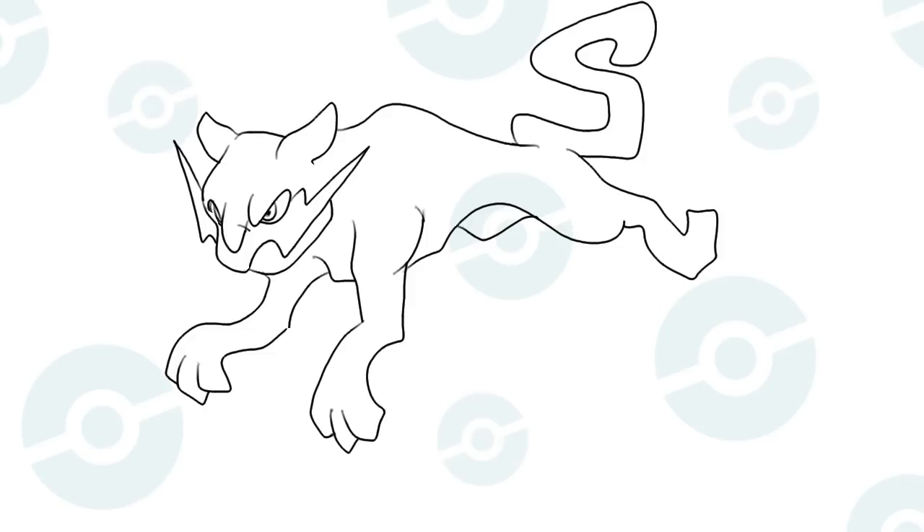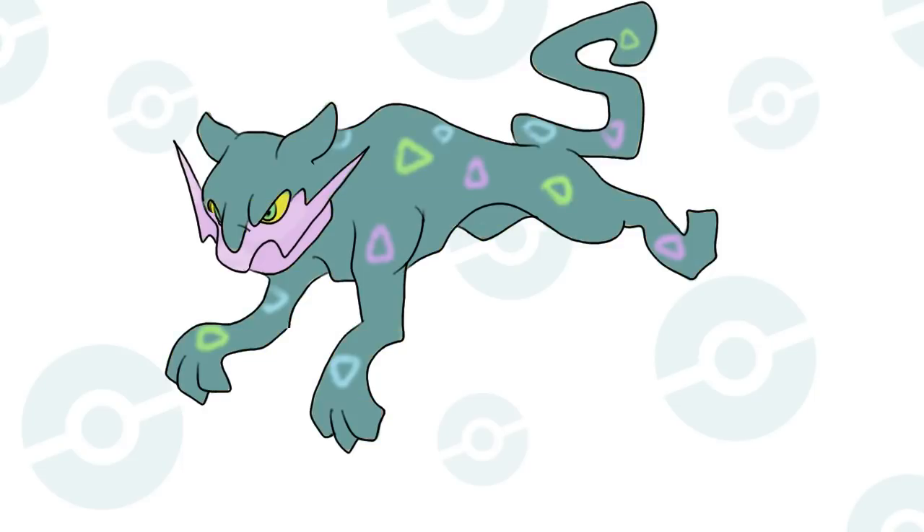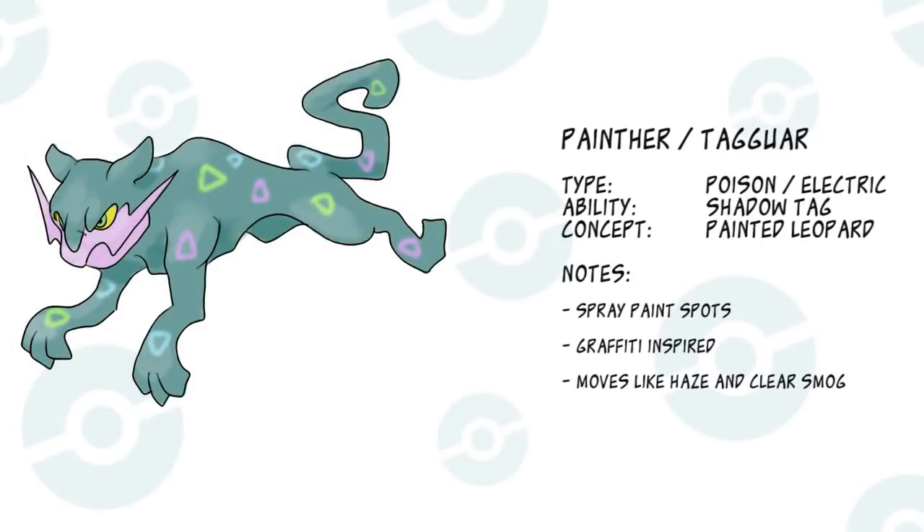I made this leopard silhouette more angular to mimic graffiti, and experimented with traditional leopard colors and the darker colors of a panther. I like the panther one better. Add some hints of electricity to its whiskers, and now you have an agile cat with painted spots. I'll call it Tagwire — or maybe Painther.